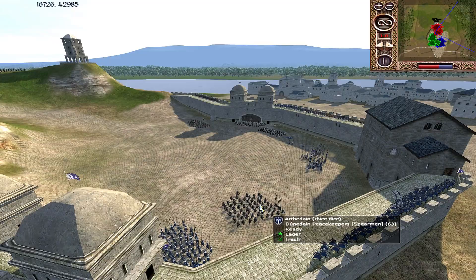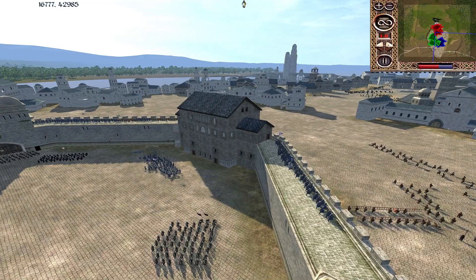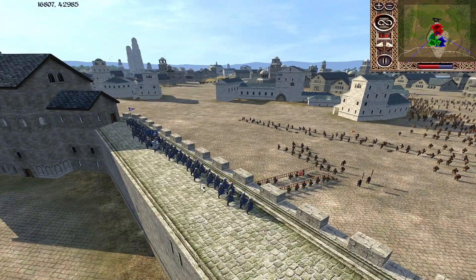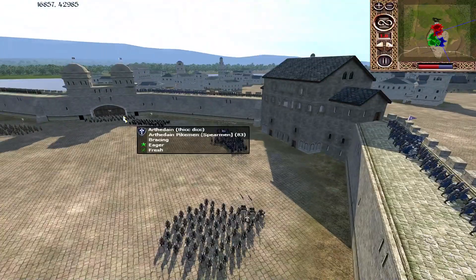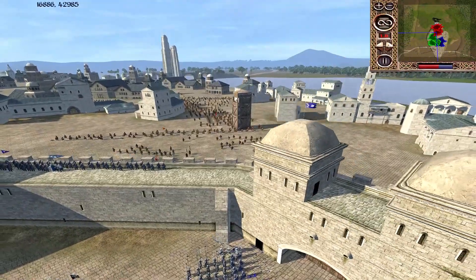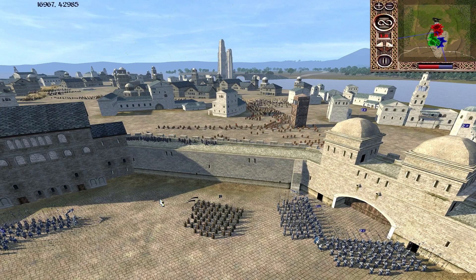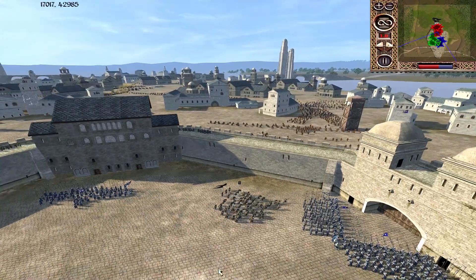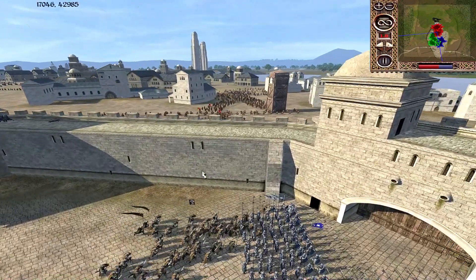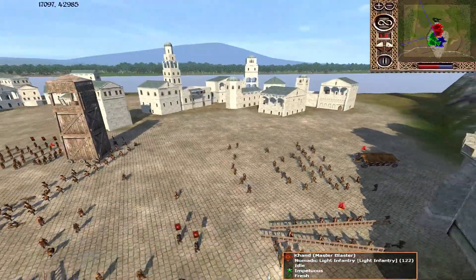It'll be interesting to see how the infantry manages from Arthedain and Dol Amroth, because a lot of them are pikes and spears — they don't really have anything to get down and dirty up on the walls, which may count against them. They've only got a single unit of Dismounted Fornost Reign Knights, and that's not going to be enough. I would have liked to see some more basic infantry that could go toe-to-toe with the lower-tier Khandish units. Arthedain Men at Arms would do very nicely against Nomadic Infantry in numbers like this; the Dúnedain Peacekeepers should do decently but they are spears.